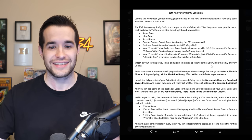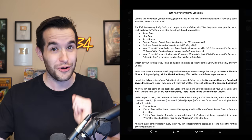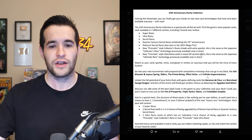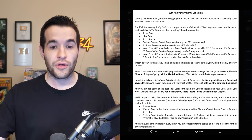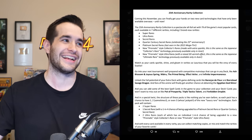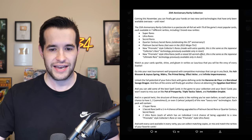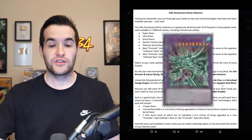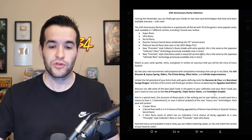Watch as your cards sparkle, shine, and gleam in rarities so luxurious that you'll be the envy of every duelist. The set includes competitive mainstays like Ash Blossom & Joyous Spring, Nibiru the Primal Being, Effect Veiler, and Infinite Impermanence — all the hand traps getting nice reprints. Extra deck staples like Baronne de Fleur and Borreload Savage Dragon are in too, plus Egyptian God Slime finally gets a reprint — it's been a $50 ultra rare. Spell card staples include Pot of Prosperity, Triple Tactics Talent, and Forbidden Droplet.